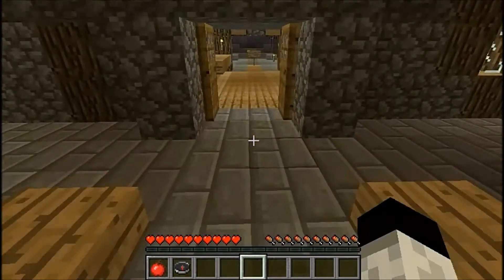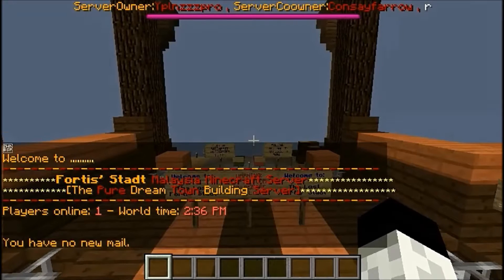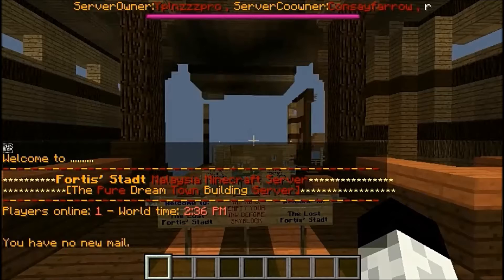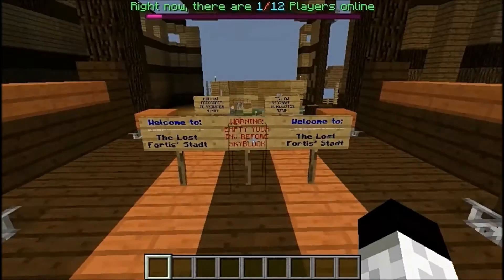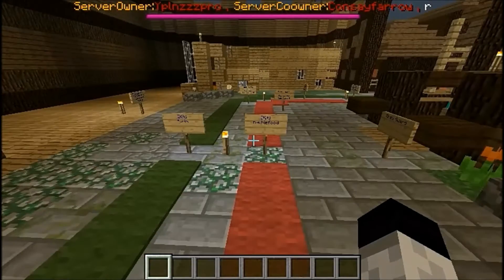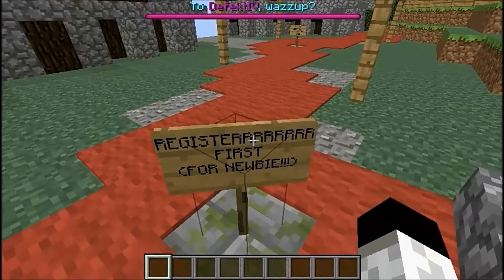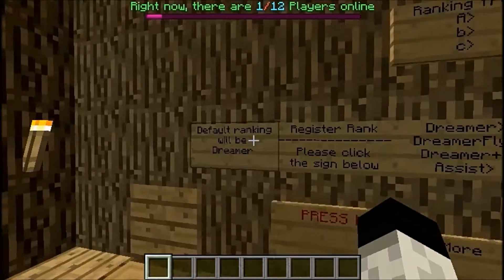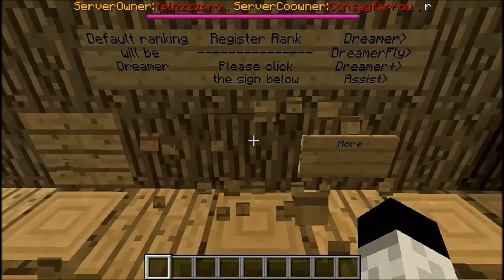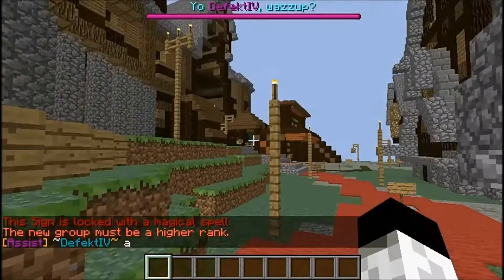There's some FPS lag when I teleport - it sometimes delays bringing you into the server. This is the spawn. It's kind of laggy but it's a skyblock server. When you first log in, follow the red carpet path. Follow it to register first if you're a newbie. This is where you register yourself - the first rank will be Dreamer, so when you press this sign, you go to Dreamer.